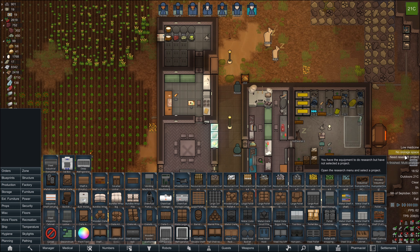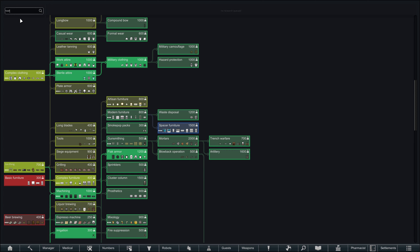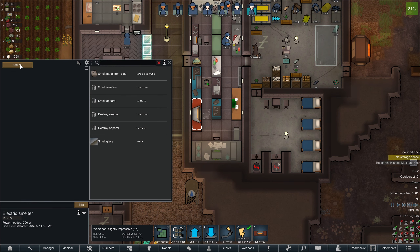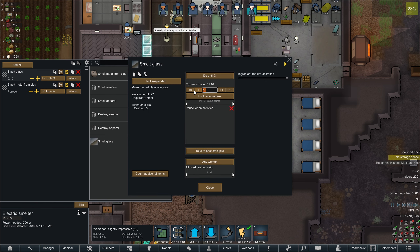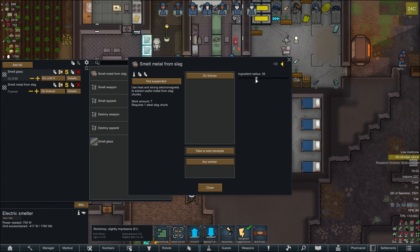We need a research project. I would like tools, I think. Let's add bills — melts from slag and melts glass until we have like 50 of them, and stop at zero. I don't want you to go too far from this.